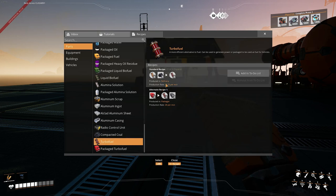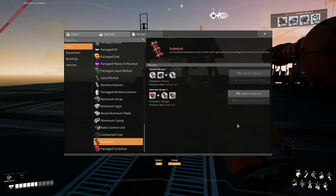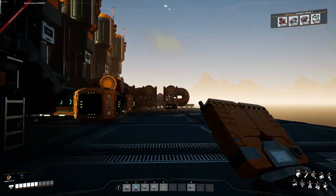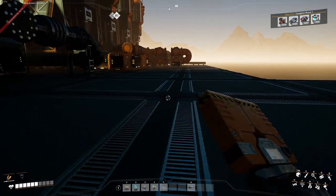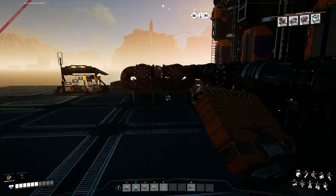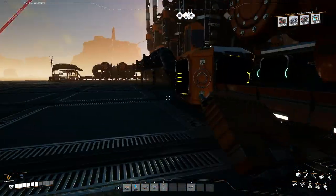For the turbo fuel recipe it's basically a three-to-two ratio, and if these lines are 600 each we need 400, 400, 400 — I'll divide that up and find the rough number later. I think that's where we're going to end it for today. Next episode we'll be getting some turbo fuel, and I might also turn some of this polymer resin into plastic and rubber, which we can use.